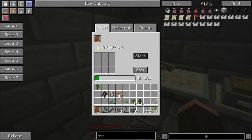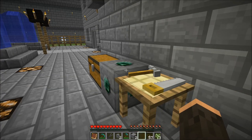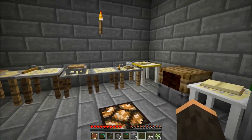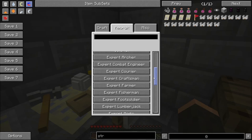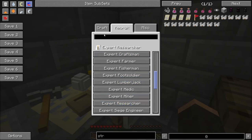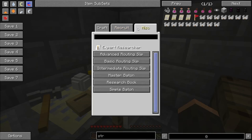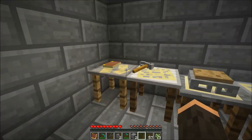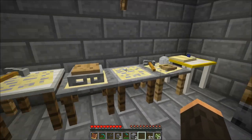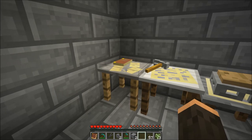We don't want to research that long — if we stop and go back, it will restart where we were. Another option is we can build an NPC. But let me step back — you will need to build six or seven of these benches to do research, and another one is a crafting bench to let your craftsman craft. This is probably the first one you're going to build: the research bench.